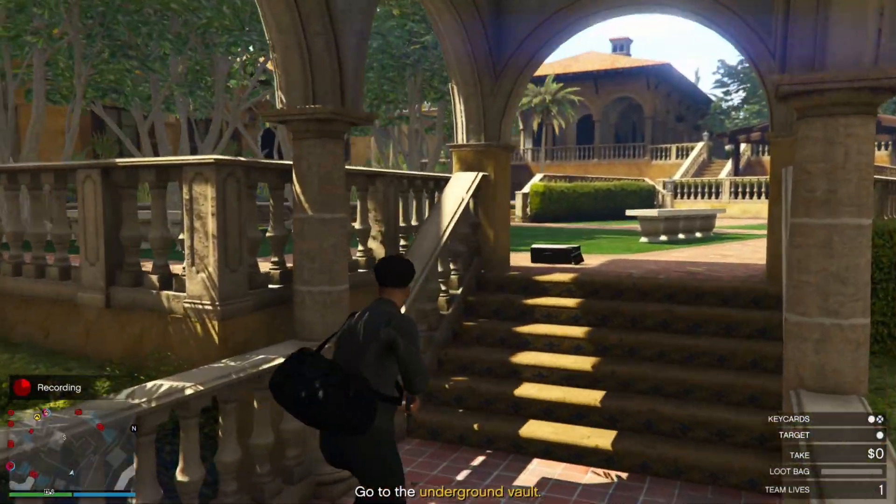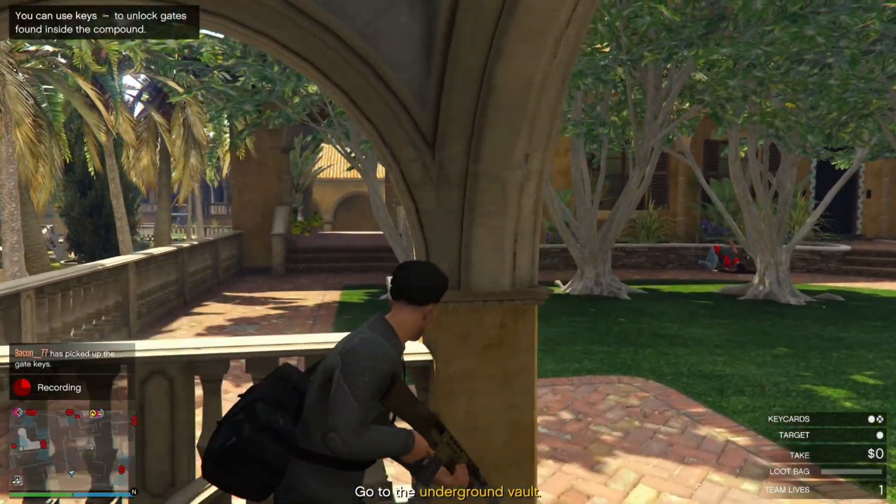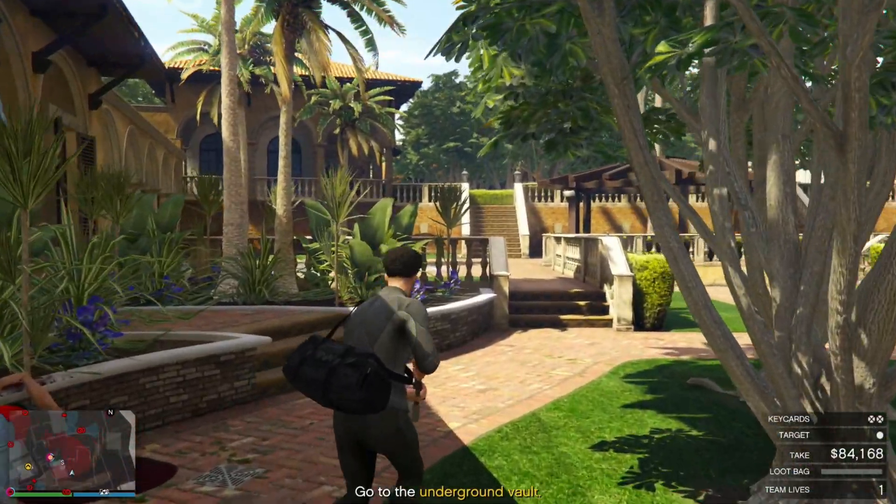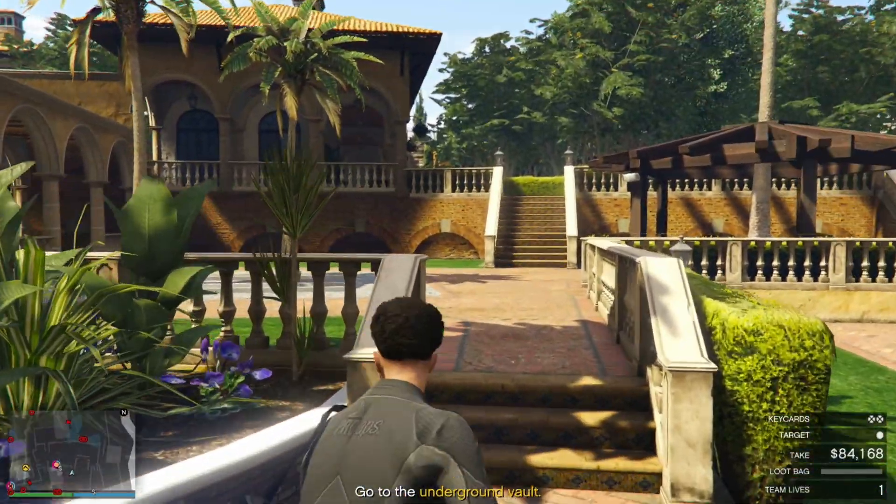As you can see it killed him pretty quickly. I would highly recommend you hold down the trigger. I don't know exactly how many shots it takes, but it's probably around three shots to the head to kill him with the assault shotgun. So you can go ahead and try this out yourself — this is the best way I found to kill him.